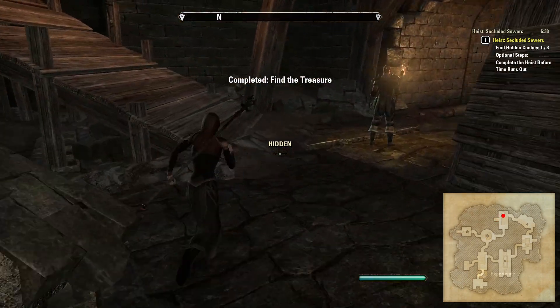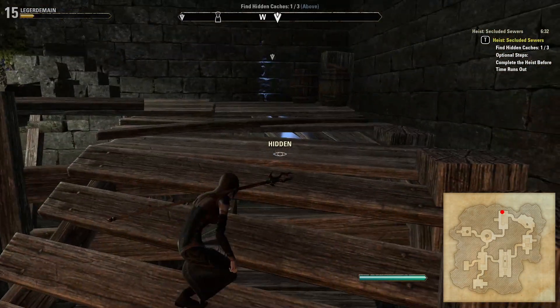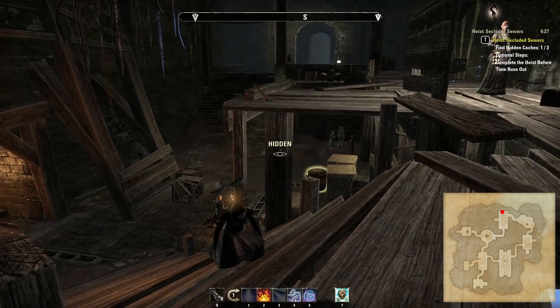Another possible spawn location for the caches is in a hidden cave directly above. As well as being aware of the NPCs downstairs, there is a sentry patrolling across the top to be careful of. This heist can feature either sentry or trap-laying NPC types.